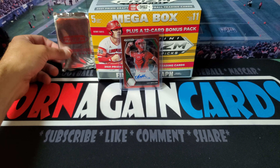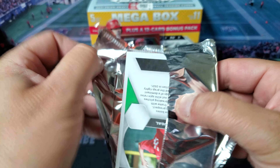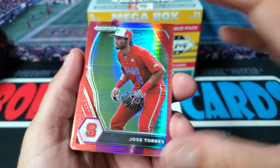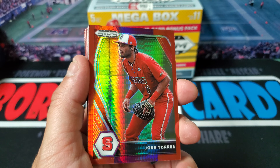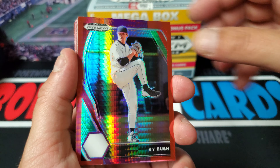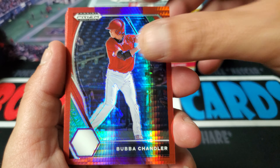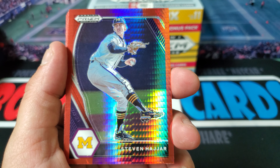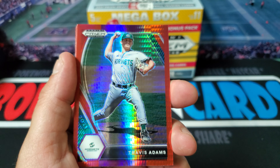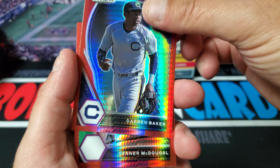Let's check out these bonus cards - hopefully we get somebody good. Not sure if you can find numbered cards with these, we'll find out. Sweet looking card - kind of reminds me of the Phoenix Factory set with the Fire Burst. We got Jose Torres, Kai Bush, Khalil Watson, Bubba Chandler, Jordan Lawler, Steven Hajar, Carson Seymour, Jackson Glenn, Travis Adams, Rohan Honda, Darren Baker, and Tanner McDougal.